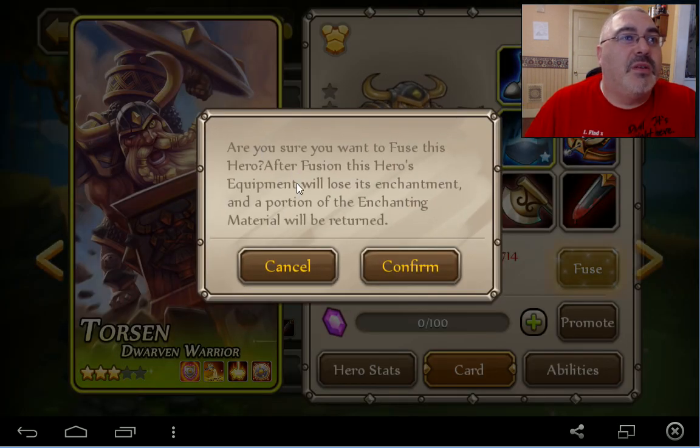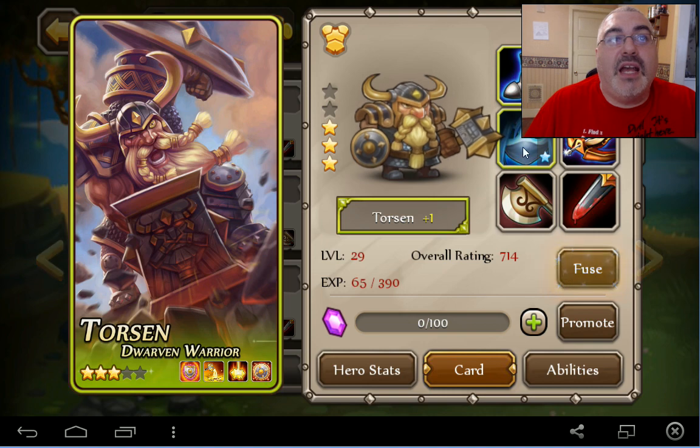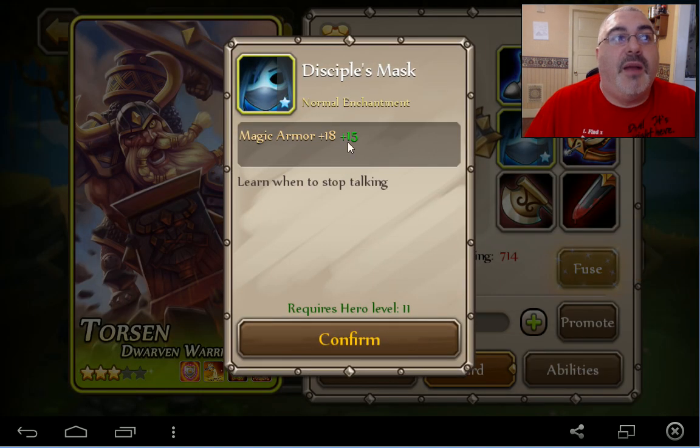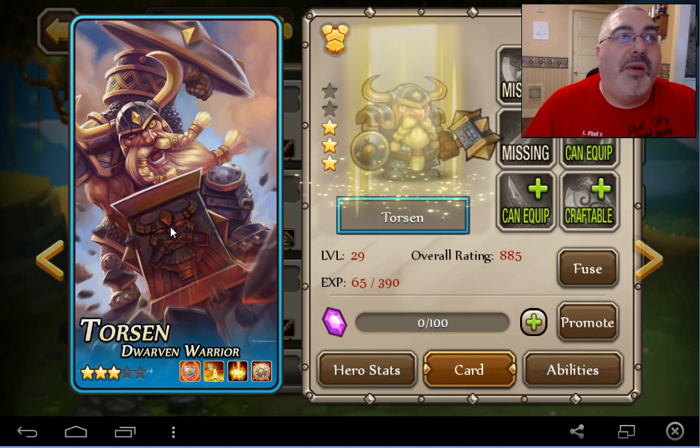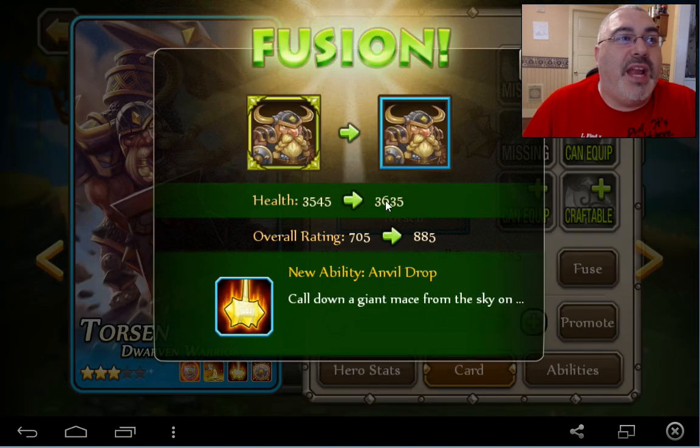A portion of the enchantment material will be returned. That's because it's an enchantment — a normal enchantment. So that's cool. I just want to do it. So he's blue now. We're going to get some credit for that too. Giant mace — void dust, that's cool.